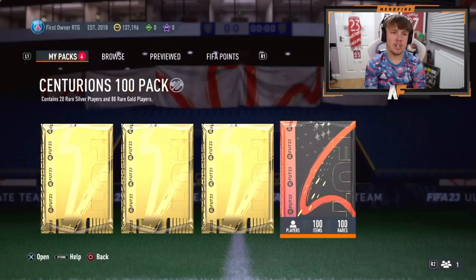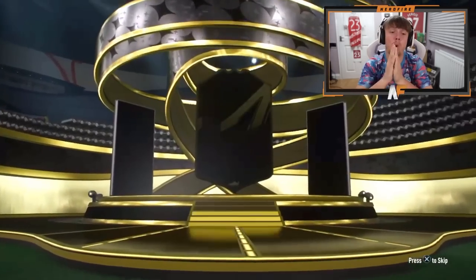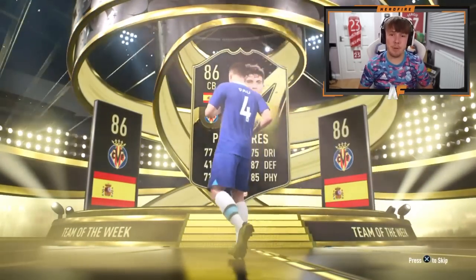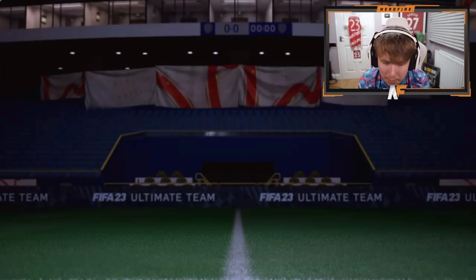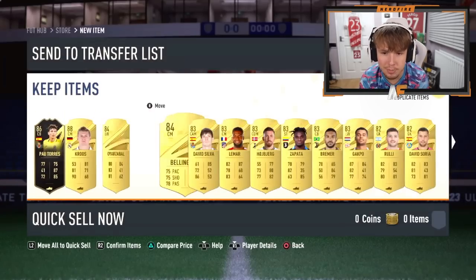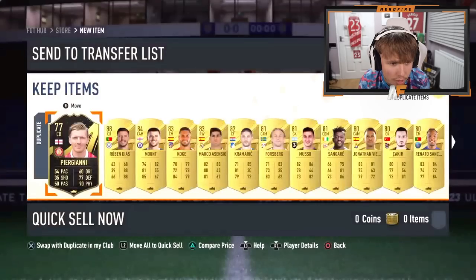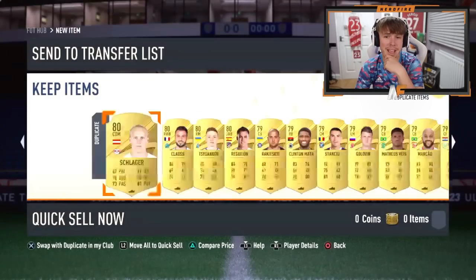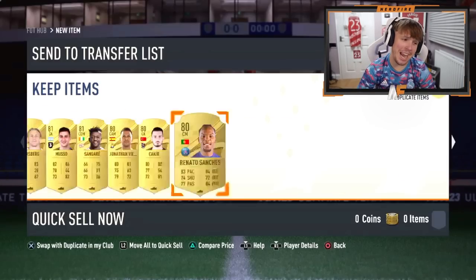Shout out to the man Kier. Centurion's 100 pack again. Can we actually see a Centurion in this one? It's an inform walkout on the front - Spanish, going to be Pal Torres, 86 inform. So that's at least one walkout. Two walkouts by the looks of it. Not a single Centurion again. Another walkout - so that's three walkouts. That's not too bad, but apart from that, that is it. Three walkouts - that might be the best or joint best, which isn't saying much.